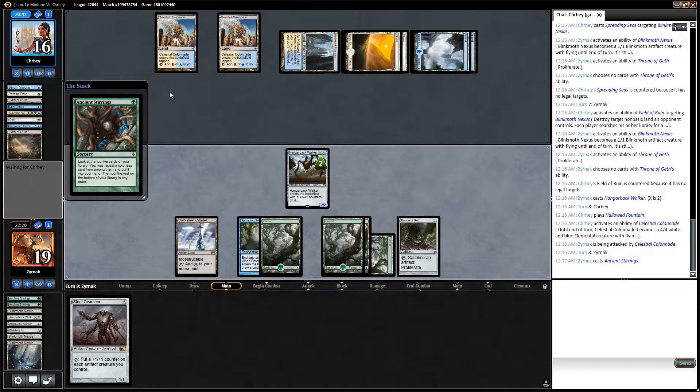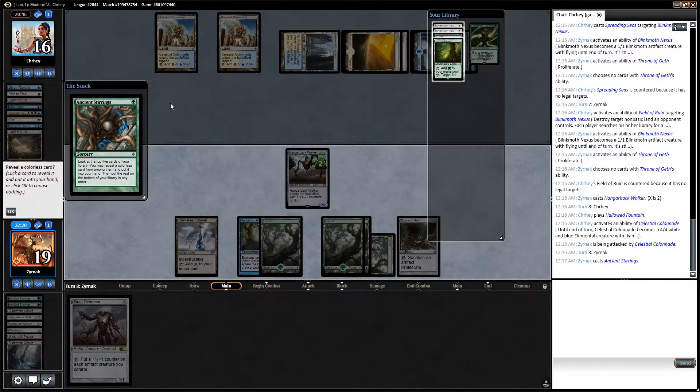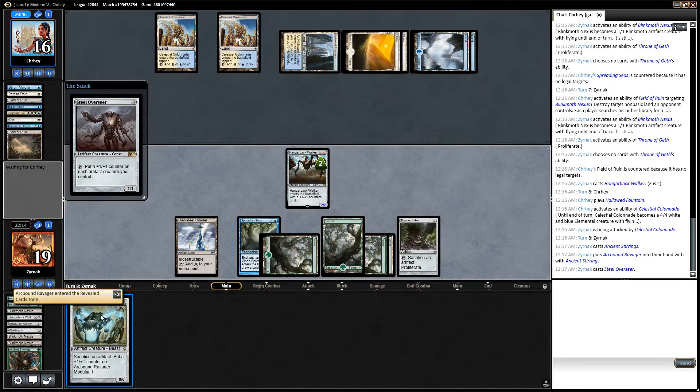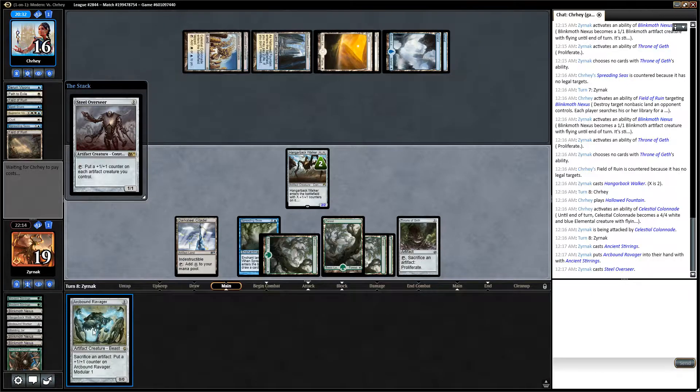Let's go to Stirrings. Ravager. All right, I can work with this. I suppose I should have played Ravager first. Oh well. This is a counterspell. Yeah, I really should have played Ravager first. Oh well.